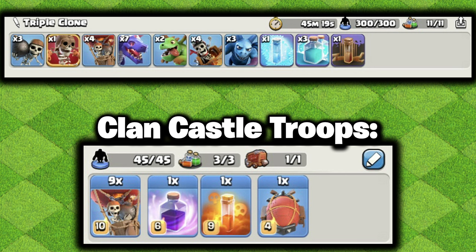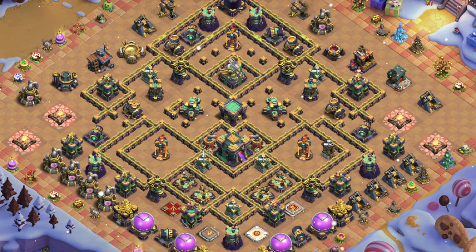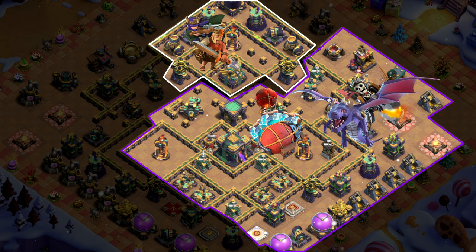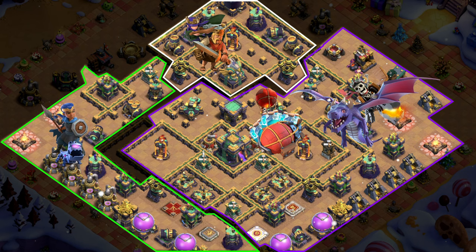Another really nice option is the regular Hydra. This typically uses two to three clone spells and is a really simple strategy. All you want to do is funnel with your heroes to go in for something like the Eagle Artillery. Then on the other side, you've got your Hydra working themselves into the base. This will allow you to use the Triple Clone or Double Clone to remove the Town Hall and a lot of other structures, making it really easy for you. Then you have the back-end Royal Champion that can more than easily move through the rest of the base.